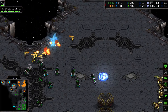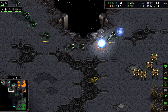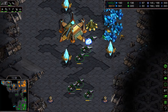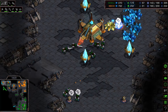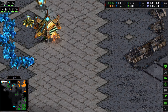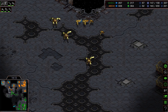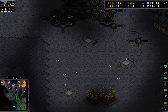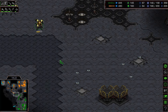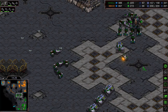Some observers are finally added but Flash makes a lucky move-out, sniping around seven probes at an undefended expansion. He moves closer to the newly established bases and snipes two more probes. There are cannons to defend but Flash spreads his vultures all over the map, forcing the Protoss to stay back. The Protoss needs observers to move forward, and lots of mines are being laid by the Terran.